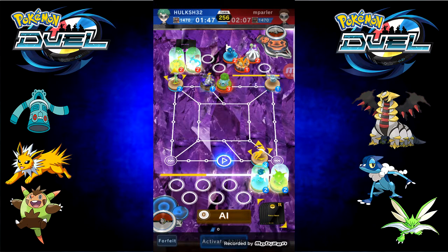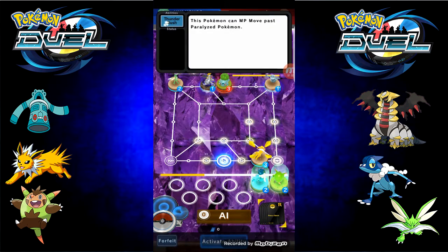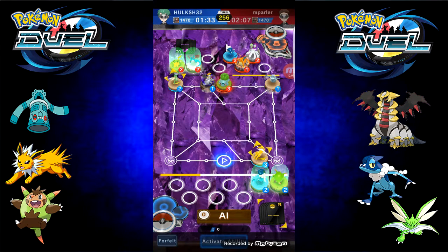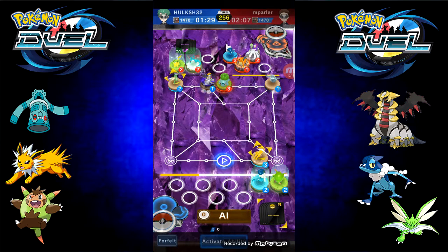Jolteon, activate Thunder Rush. I don't know what that does, actually. This Pokémon can MP-move past Paralyzed Pokémon — I don't really know how that helps. He's asleep, I cannot move him. Jolteon is my only chance.